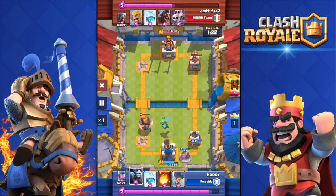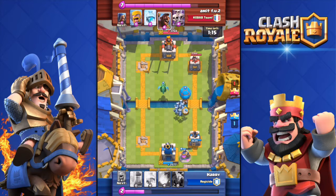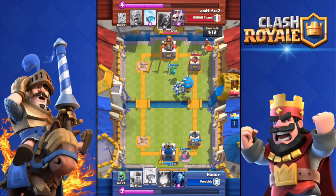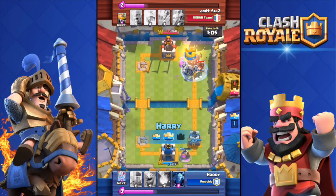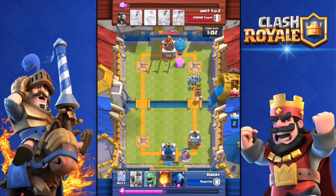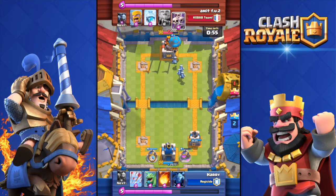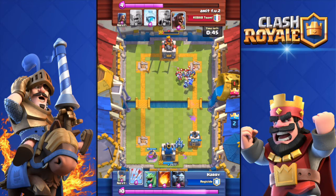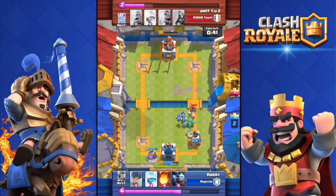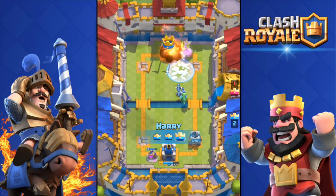It was a pretty quick raid against this level eight player — he didn't counter my troops that well. Pushing now with a baby dragon and the minion horde. Unfortunately I dropped the balloon right in front of the minion horde, but that's not a big problem. Boom — two towers to one. Double elixir time and that balloon is doing absolute work. He's not countering — his tower has only 300 hit points, now 181. I have a fireball, and you guys know what that means.